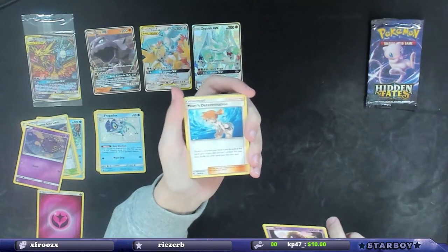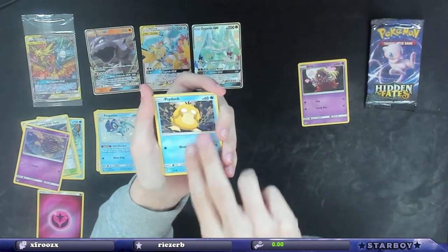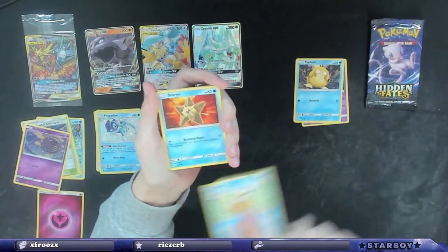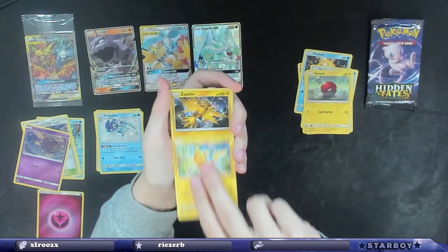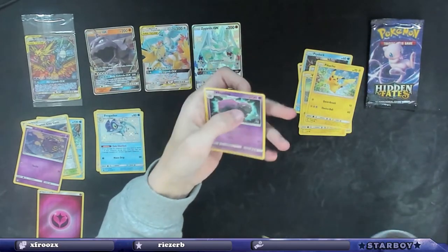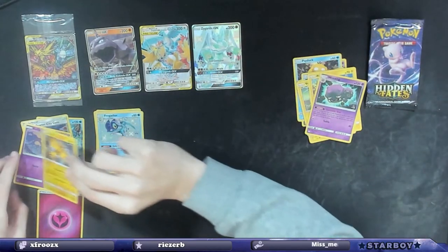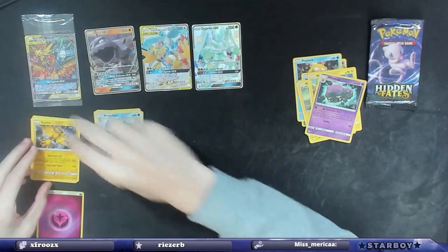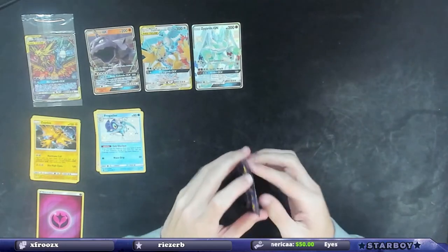Misty's Determination, Pewter City Gym, Psyduck, Magikarp, Staryu, Voltorb, Pikachu — reverse holo Zapdos! And a Weezing. Hey, that's a badass reverse holo card — I like Zapdos for reverse holo. That's six for nine — nice!